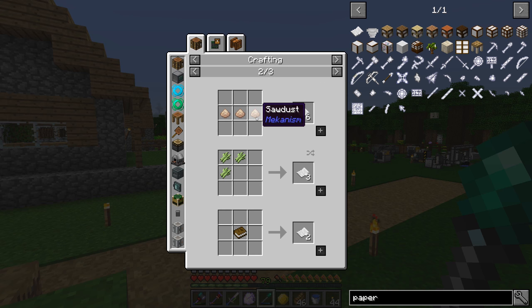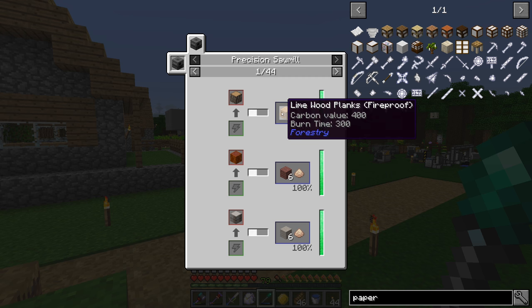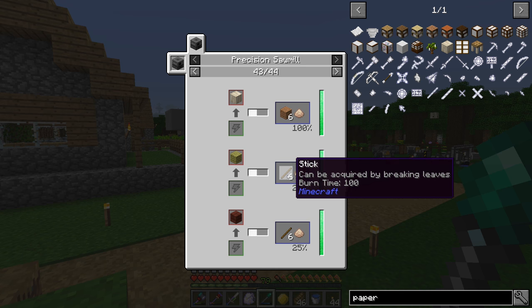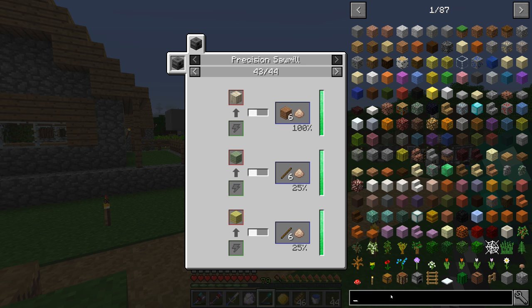What I was looking at is that we have sawdust from Mekanism — you can make six paper out of three sawdust. You get sawdust by using a precision sawmill on a log: you get six planks back and a sawdust. You can also put the planks back through and get more sawdust, so you can get two sawdust per log. But we need the precision sawmill, so let's take a look at that.